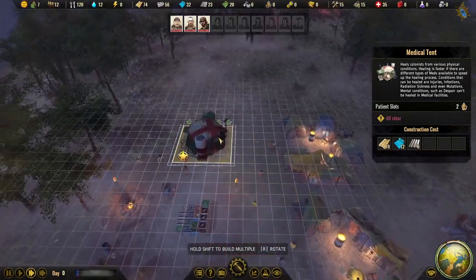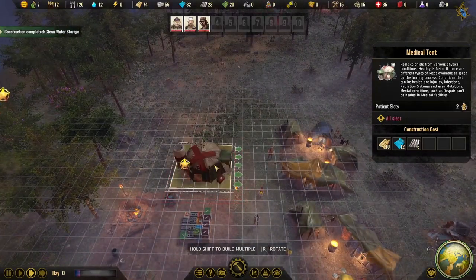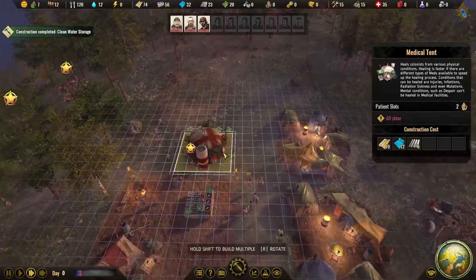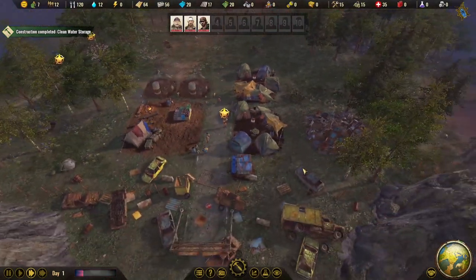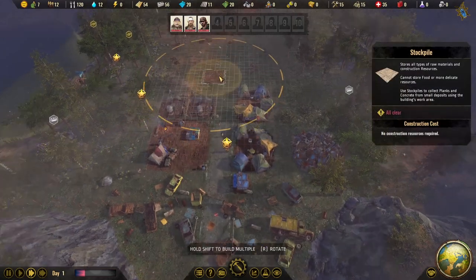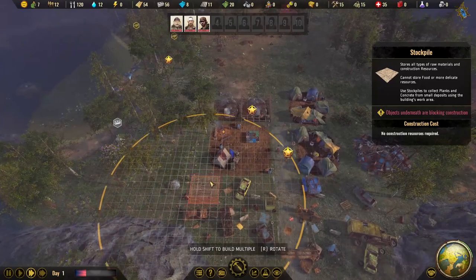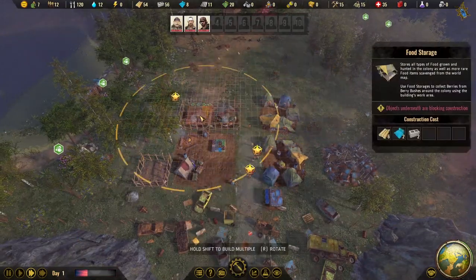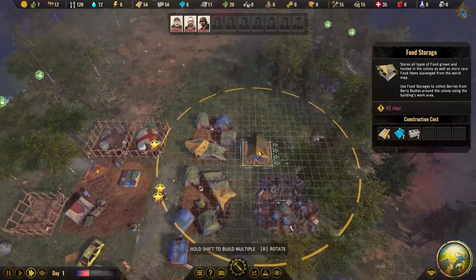I really wish this initial roadway would act as a road too — I never have the heart to build on top of it. You can build roads in this game and colonists move much faster on them. Let's build a medical tent here, and probably another one next to it. Under storage, we can place a stockpile and tell people to start gathering wood and concrete bricks for additional buildings.